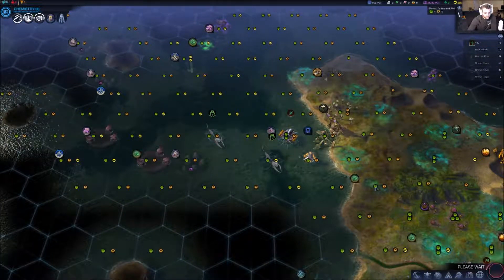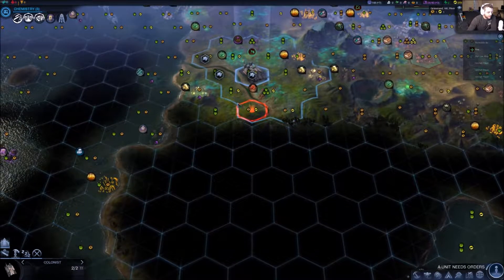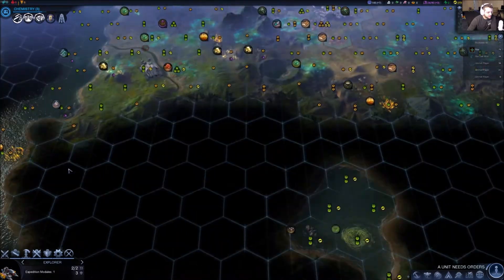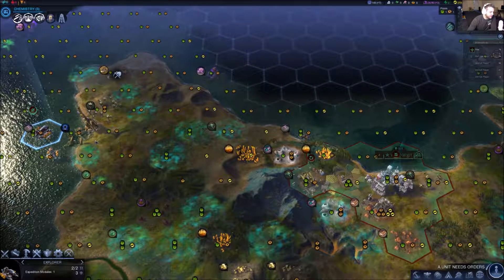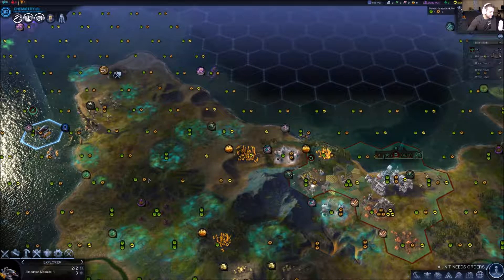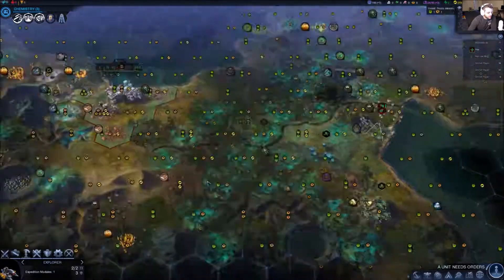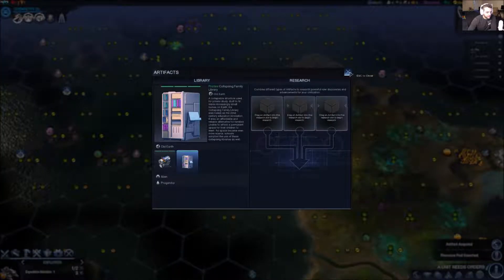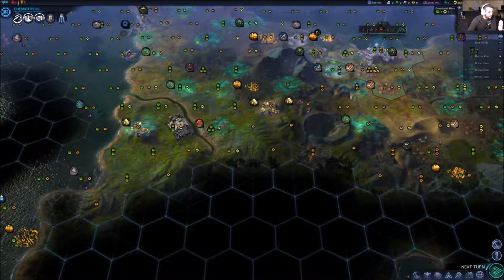I'm going to pick Soyuz difficulty. I like Apollo but Apollo kind of forces me to play in ways I don't like. I've played on it before, so we're going to go with Soyuz — this way you can just relax a little bit more. Game pace let's do quick, just because this is a video. I'm going to be doing a series on this, so we'll have a whole playlist and I'll upload to YouTube as soon as I'm done.